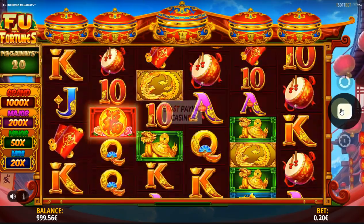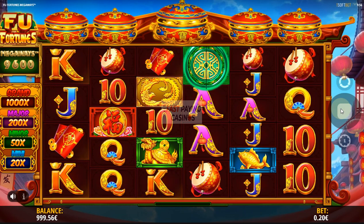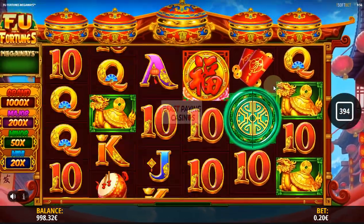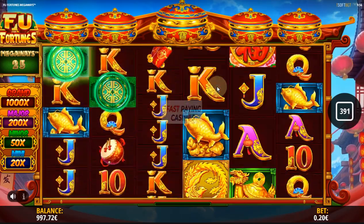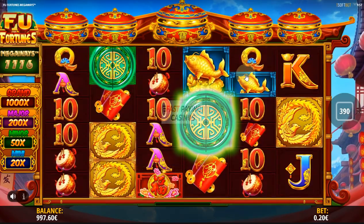So I will play this and trigger the feature and demonstrate that to you as well. That's the heart stopper it does when you get 3 scatters. Like most of these Megaways slots, if you get one scatter short you get some sort of animation — a pause or a heartbeat or whatever. As you can see we've got that on here too.